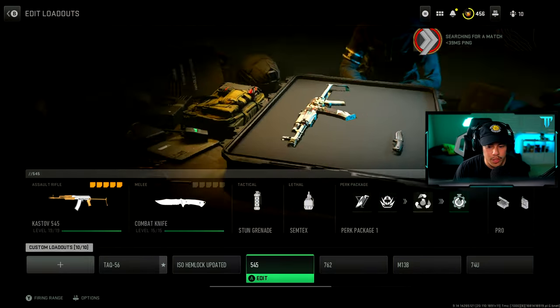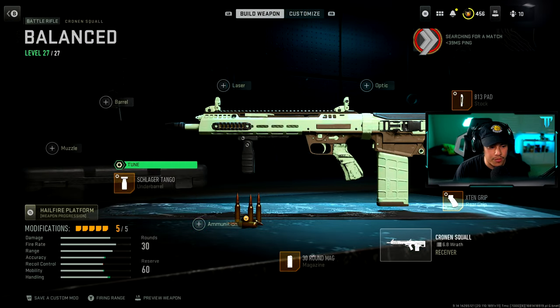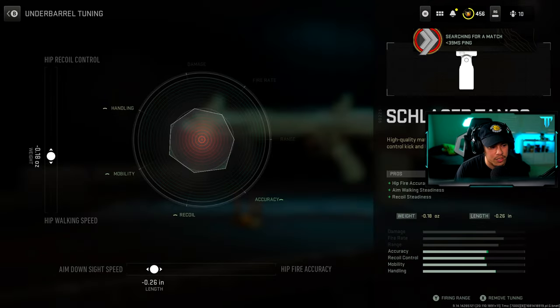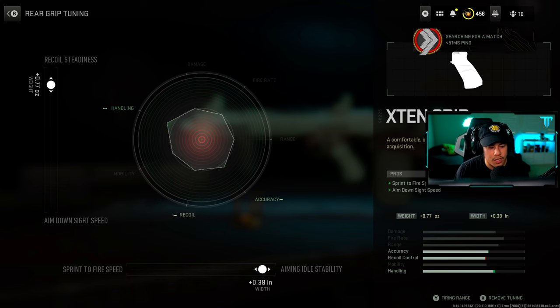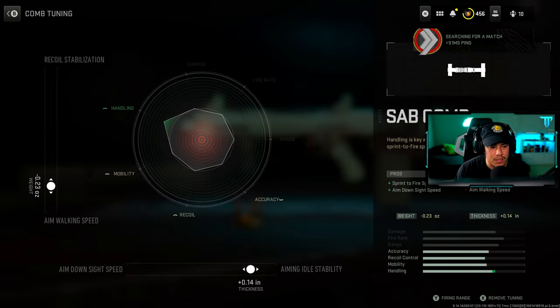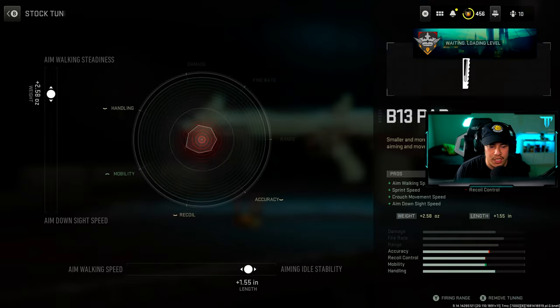The next match is loading up — let's go over really quickly our full-auto setup. Remember, pause the video if you need to for tuning. For our under barrel it's literally the same thing — Schlager Tango under barrel, and here's the tuning for that one. For our 30-round magazine that's what we're using. X10 rear grip — here's the tuning as well. And for our comb — I apologize you can't see it because of my face cam — here's the tuning for the SAB Comb. And last but not least we have our B13 Pad Stock — here's the tuning as well.